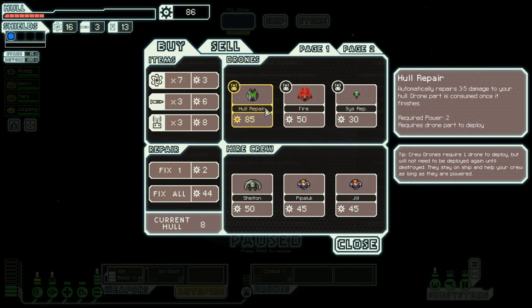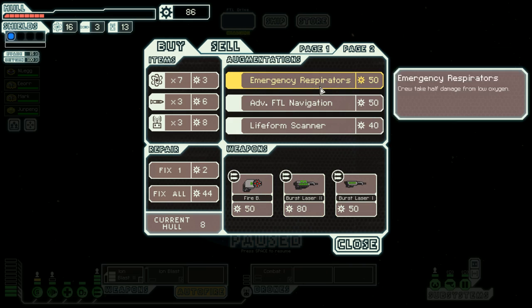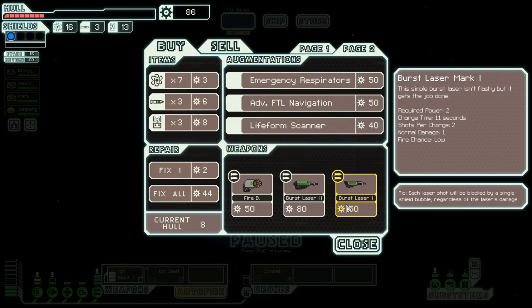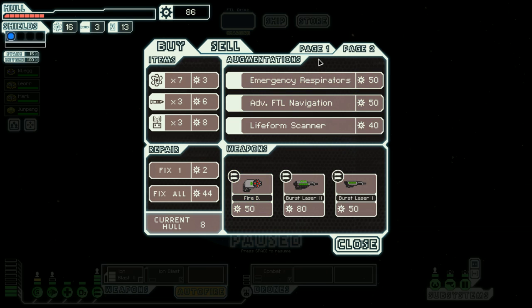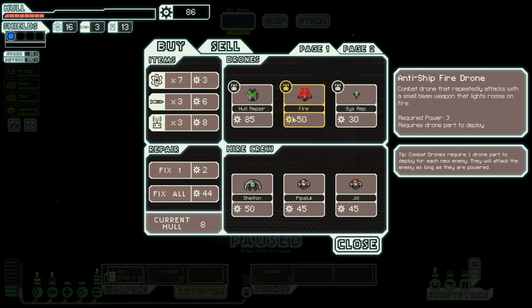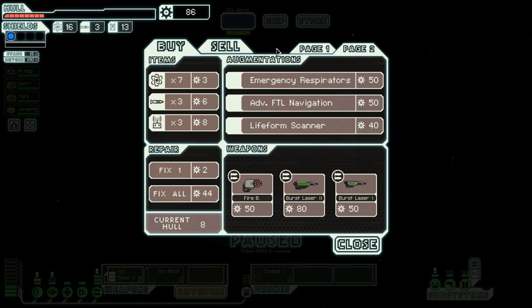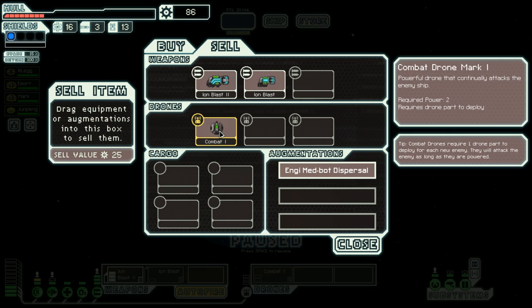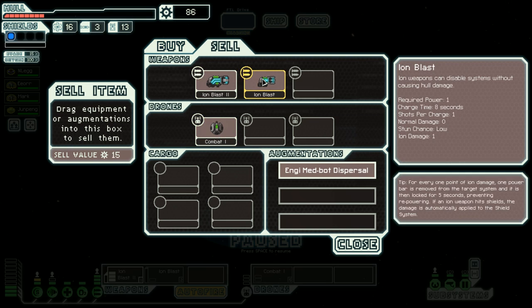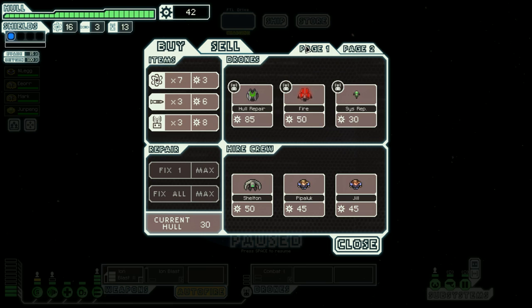All right, so we have a hull repair drone, anti-ship fire drone — that could be useful. We can buy some crew members, I don't think we need that just yet. Life form scanner, emergency respirators, burst lasers, fire bomb — not feeling any of this stuff. What I am feeling is that we fix everything. I do like the burst laser life though. Required power 2. So we either go all in on the drones or not. I feel like we should buy a burst laser — let's fix things up and roll with what we got.